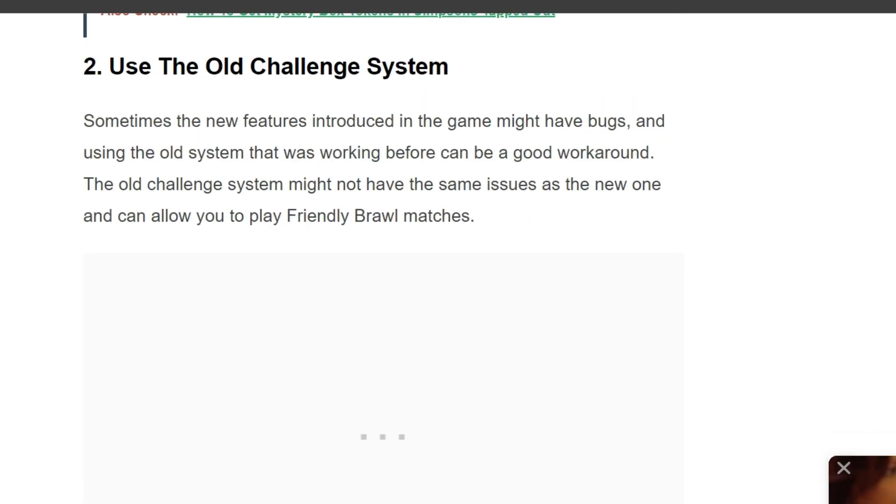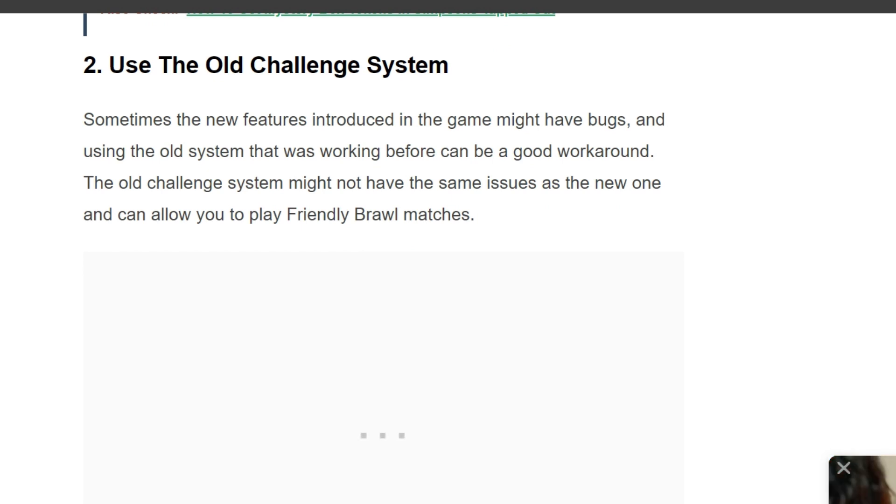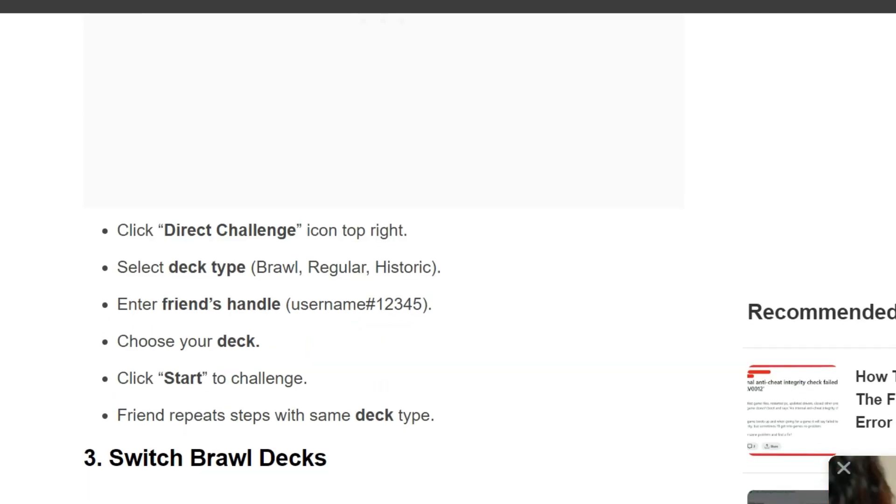The second solution is to use the old challenge system. Sometimes new features in the game may have bugs, and using the old system that was working before can help. The old challenge system might not have the same issues as the new one and can allow you to play friendly brawl matches. To do this, click the direct challenge icon at the top right, select deck type — brawl, regular, historic, or anything — enter your friend's username with hashtag and numbers, choose your deck, and click start to challenge.